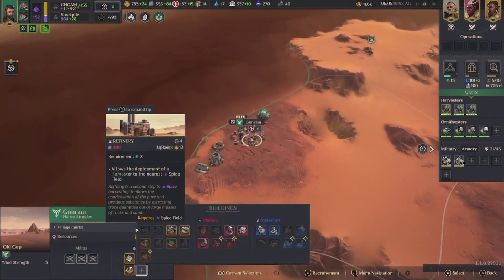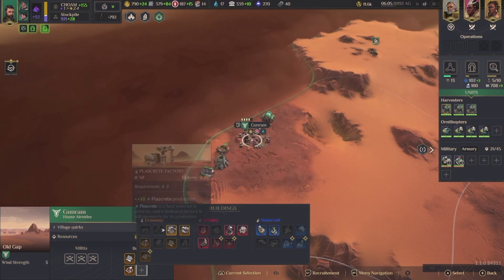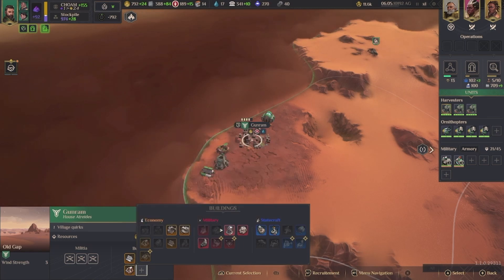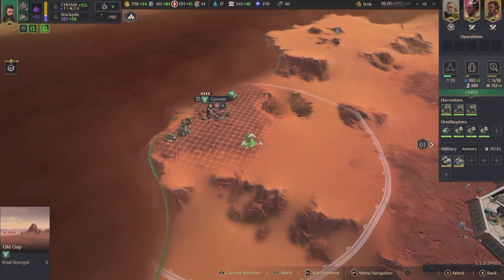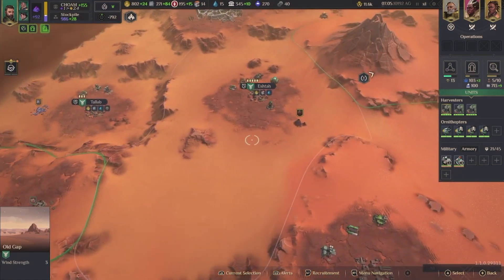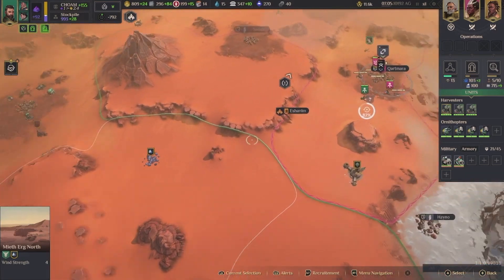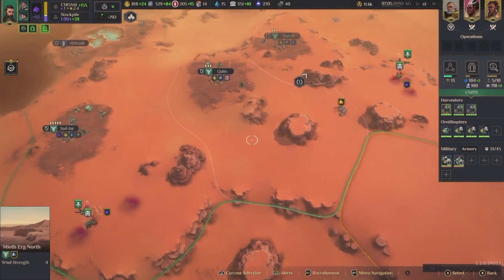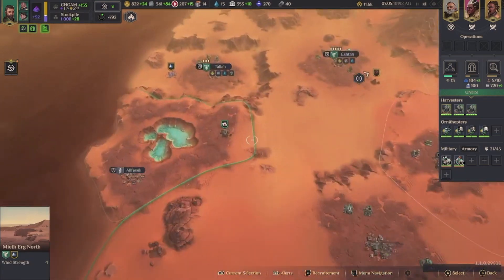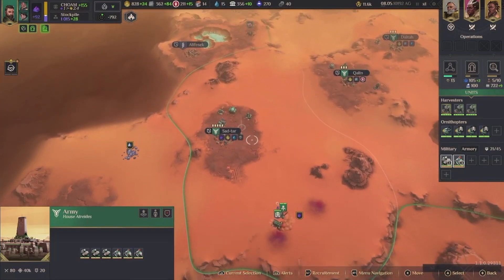I don't actually know what matters here — maybe what we should be building. You know what, I think everything should have a good defensive layer on it. Let's put that there. It's level 5 — the max. Man, these enemies come in like a freaking thief in the night.